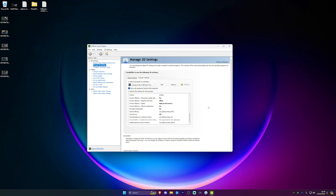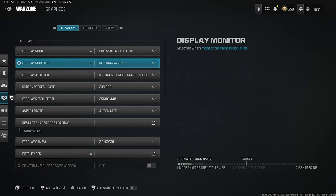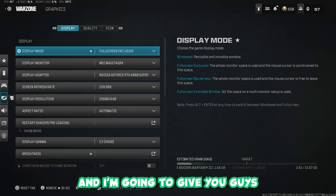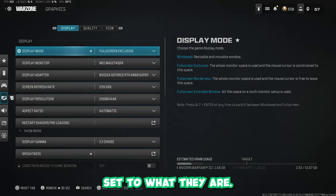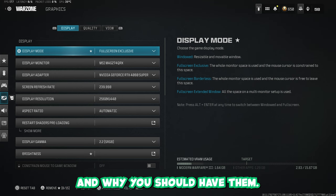I'm going to get into the game and show you all my in-game settings. Now I'm going to show you the in-game graphics settings. I'm going to go through the more important ones and give you some clarity on why you should have these settings set to what they are, so you aren't just copying them blindly. For the notable settings, I'm going to explain what they do and why you should have them.